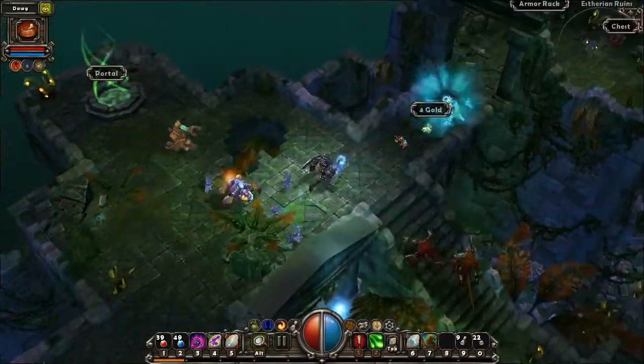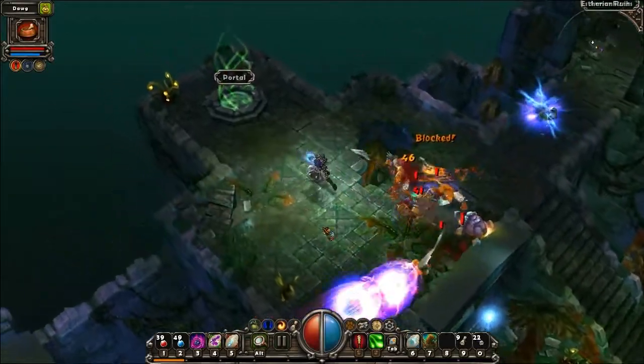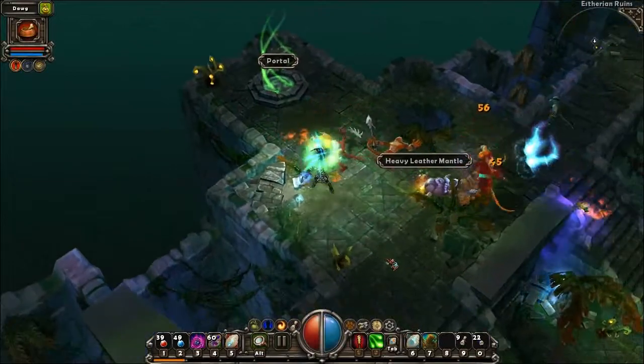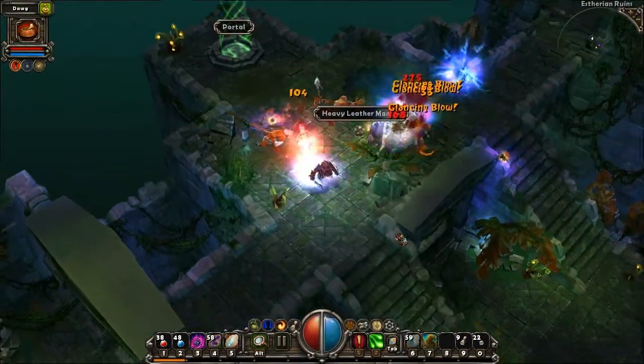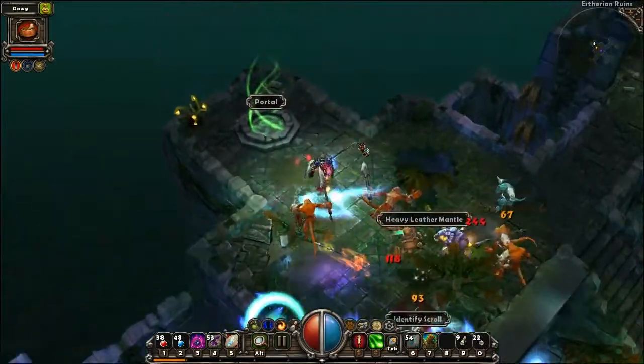The Asterian Ruins introduce a new enemy type, the Tataari. The Tataari are lizardfolk. They come in several forms: some are spearmen, some are shield-sword types, some are archers, and most annoyingly of all are the spellcasters.